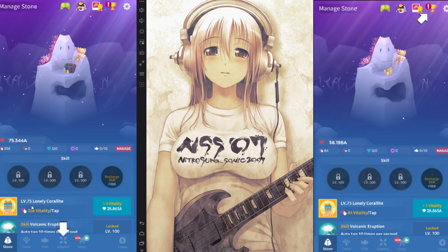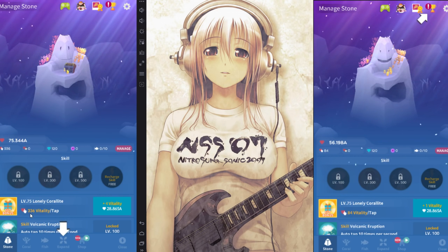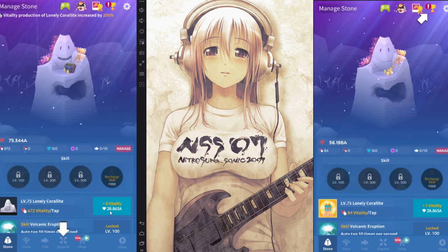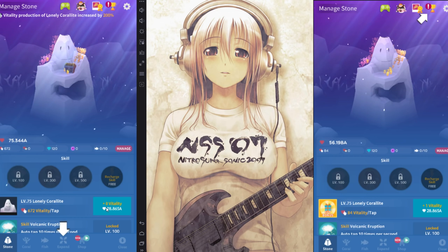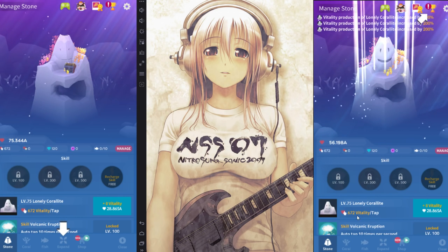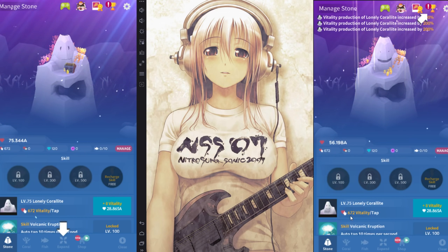So I'm level 75 Coralite here on the left — 336 vitality per tap. Now it's 672 per tap. It used to be plus 4 vitality here on the right, and now it's plus 8, because it doubled. But notice the cost didn't increase. Now I'm going to apply all three of these upgrades at once. And look, it's the exact same vitality per tap.